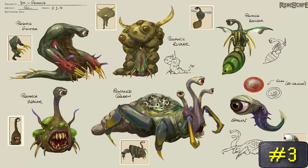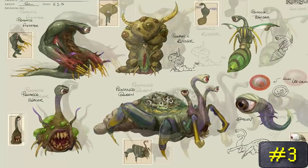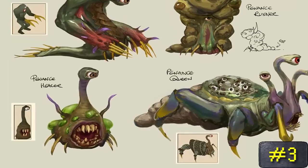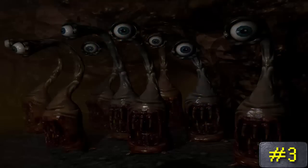Number 3. Ever wondered what the Barbarian Assault monsters may have looked like in real life? You know, the ones that have the one eye extending from their bottle-shaped body? Here you go. Literally, if I saw this in real life, the shit that would end all other shits would be taken.